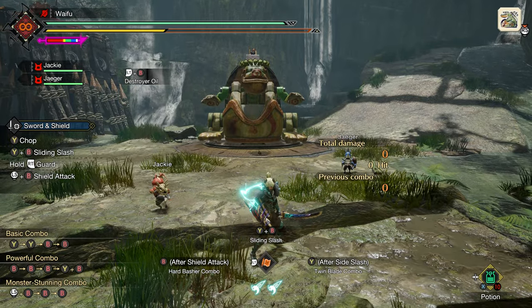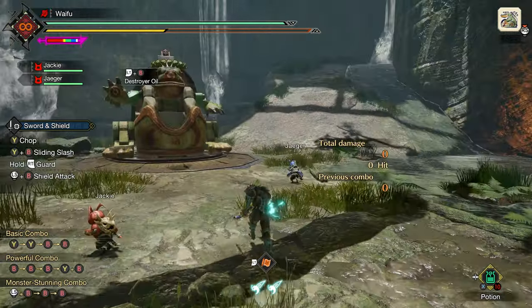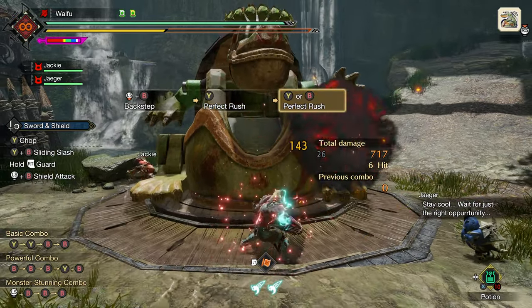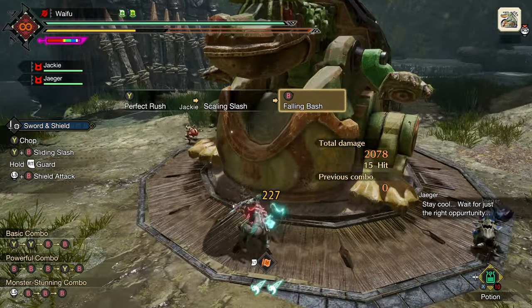What is happening y'all, Cowboy here and welcome to my Sword and Shield build for Sunbreak. Sword and Shield is a weapon I really fell in love with back in Iceborne with the addition of the perfect rush attack. Of course we got a lot of tools like that back in Rise, but it is better than ever before thanks to some new tools.